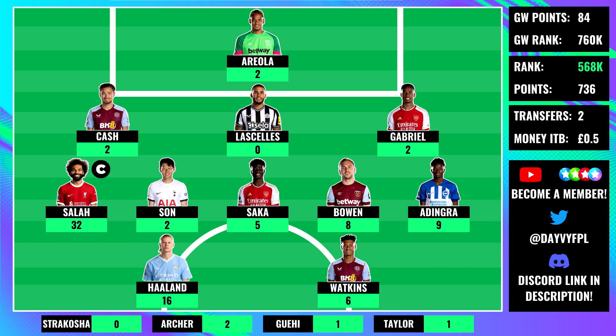Our final player, Oli Watkins, only managed the six-point appearance. He's been pretty disappointing in terms of the numbers but at least got some attacking returns this gameweek. In gameweek 12, Jarrod Bowen, Watkins, and Salah all scored at the same time — an absolutely crazy minute in terms of notifications. As you can see, 84 points total for gameweek 12: very respectable, a nice green arrow. Let's hope we can build on from this.